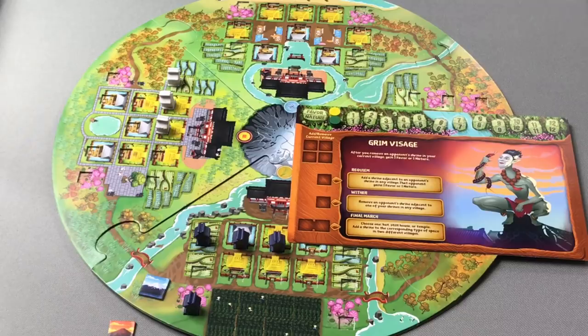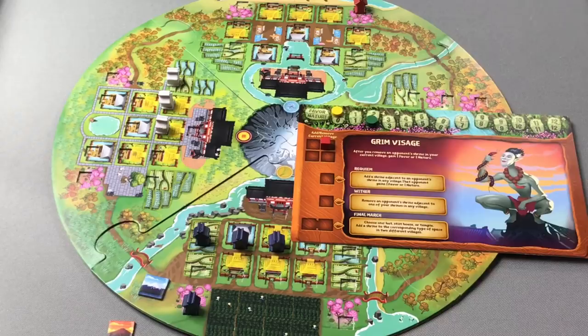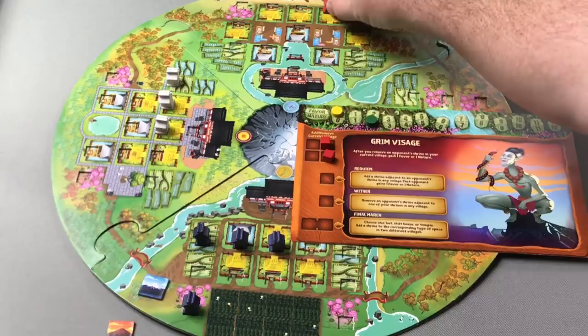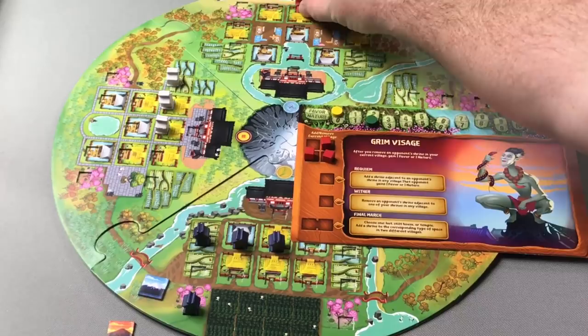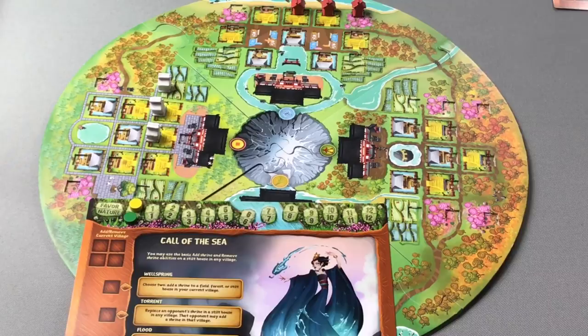Play then moves left again, clockwise, to the fishing village — in this case Gensui, our death Kami. Gensui places his action cubes: first adding a shrine to a forest for two nature, then a second cube to place a second shrine, and a third cube to place a third shrine, completing the pattern for this round and granting Gensui the fishing village token.